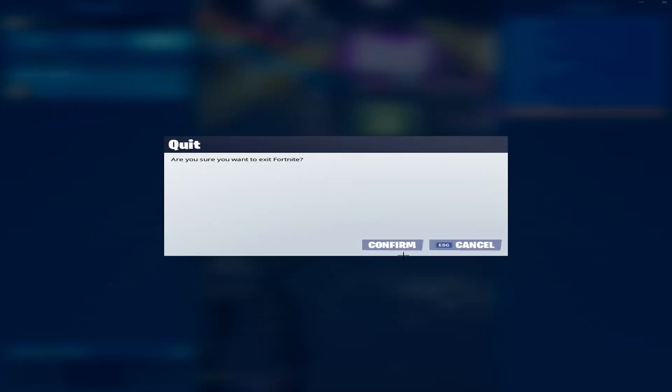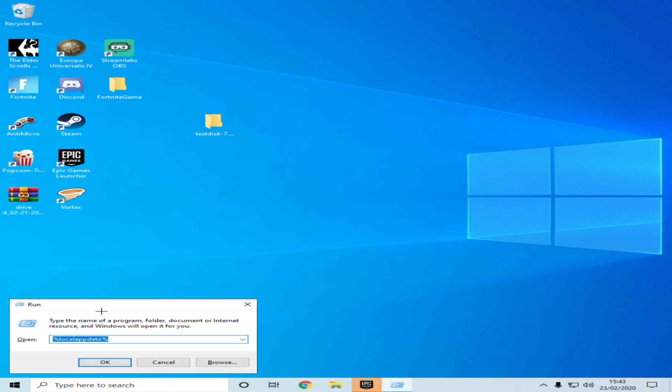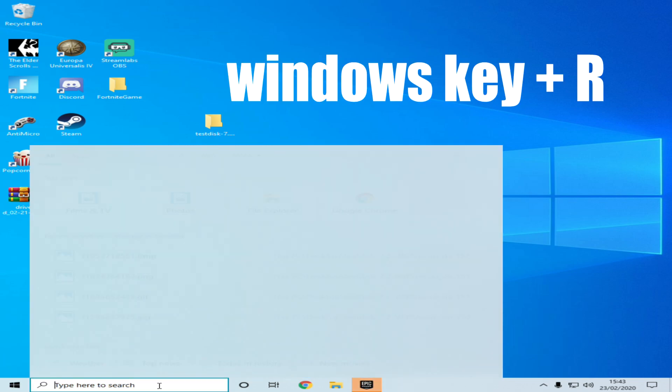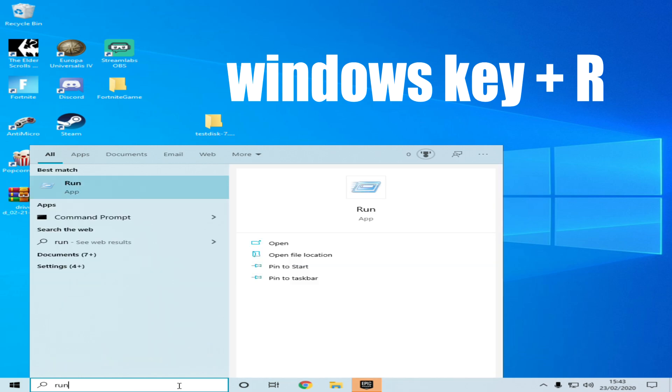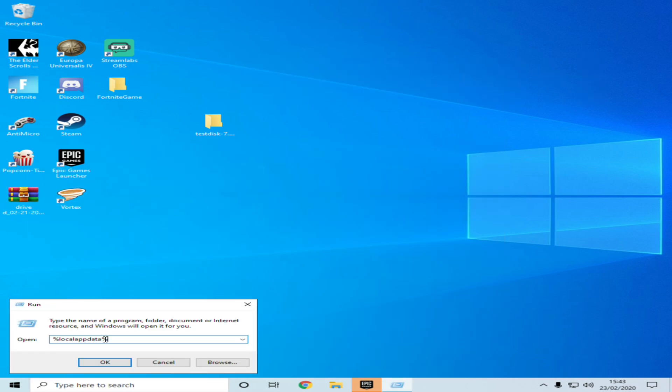So I'm going to quickly show you how to fix that and always get the Brutus loading screen. What you do is click Windows and R to open up the Run dialog, or you can go to the search bar and type in run. Then search up %localappdata%. This is very important if you want to get into your Fortnite files. Click OK.